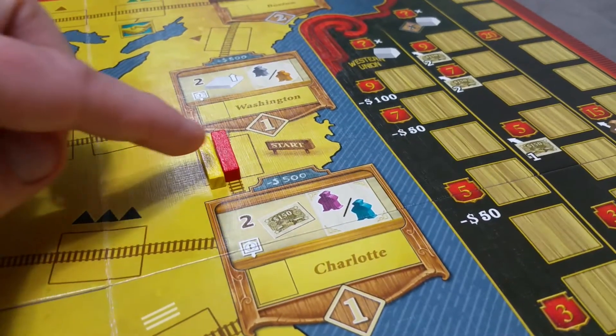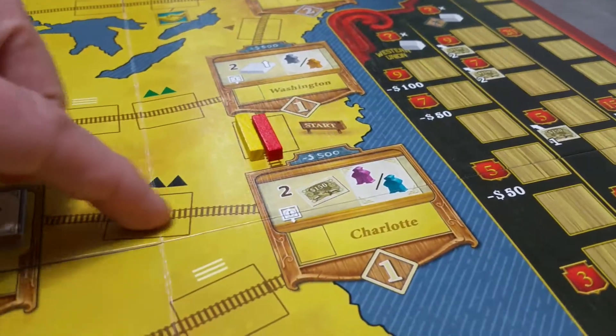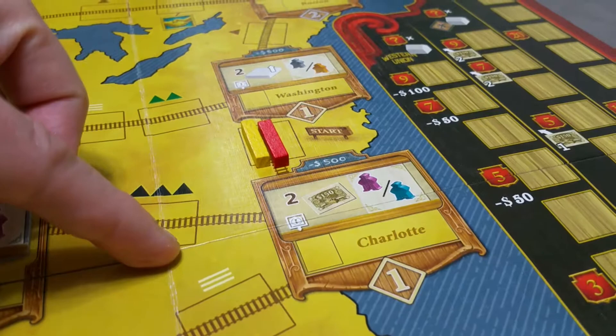An important concept of the game is there is no blocking, so each player could have a rail in each of the spots as well as a station in each of the cities.